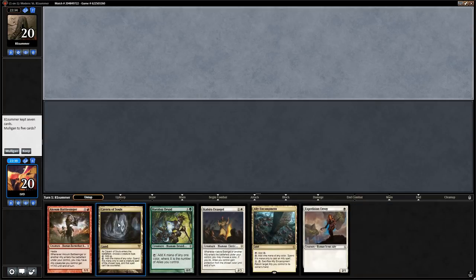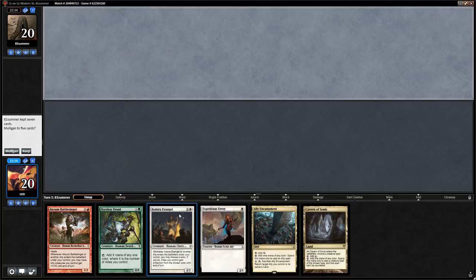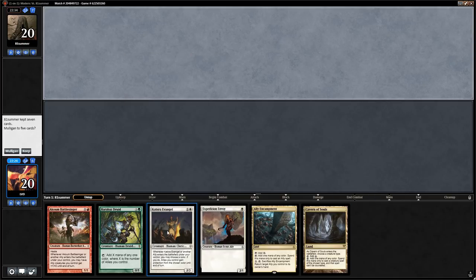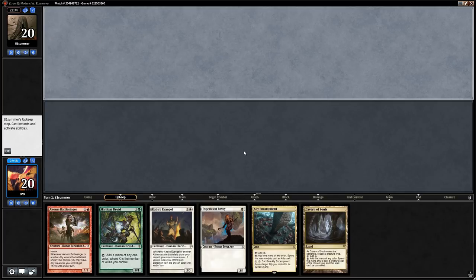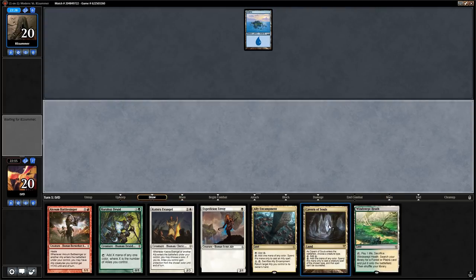We mulligan a five-lander without Horizon Canopy. The new hand we can keep — Evangel is a bit lackluster but still an ally that triggers others. We bottom the Lantern Scout which is also a bit slow but still another ally to trigger the rest.